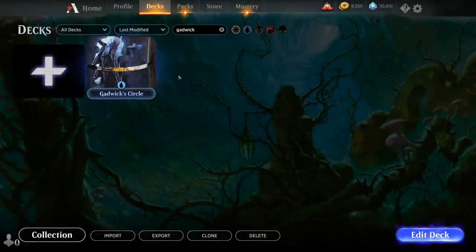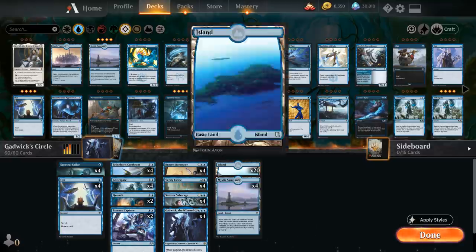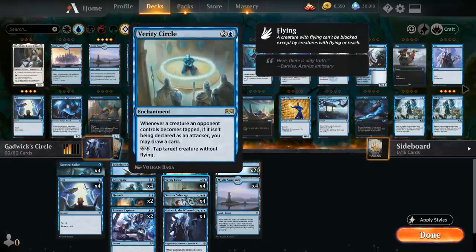Hello and welcome to another Magic Arena gameplay video. Today we're taking a look at a mono blue flash deck in standard built around Gadwick and Verity Circle, called Gadwick's Circle. We've got the full playset of Verity Circle, a three mana enchantment that says whenever a creature an opponent controls becomes tapped, if it isn't being declared as an attacker you get to draw a card. For five mana we can also tap target creature without flying, which would let us trigger the first clause to draw a card, but we're not really looking to use the five mana ability in this deck all that much.